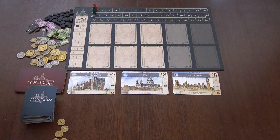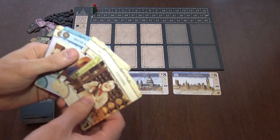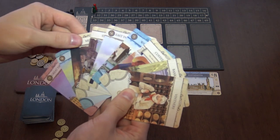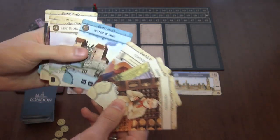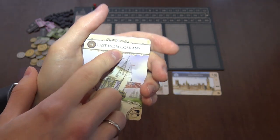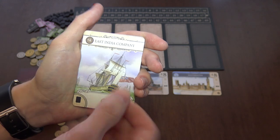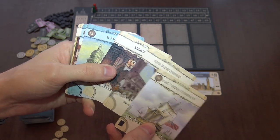The other thing you can do is develop a city — that's one of the main things. Developing a city means playing cards in front of you from your hand. Let's take a look at card anatomy. Here is a really good card — it has everything. There's the name of the card, a beautiful picture, and here is the cost you have to pay in order to play this card. Some cards don't have that cost, but some do.